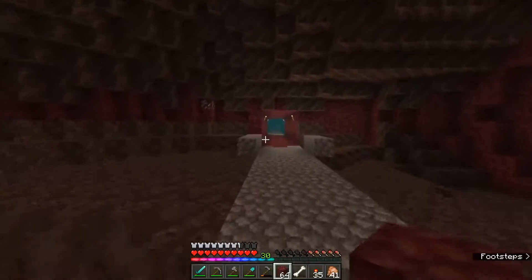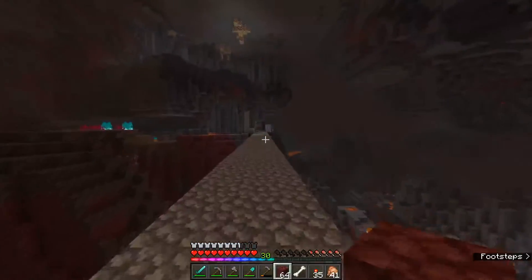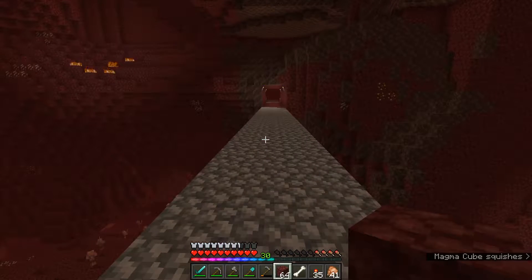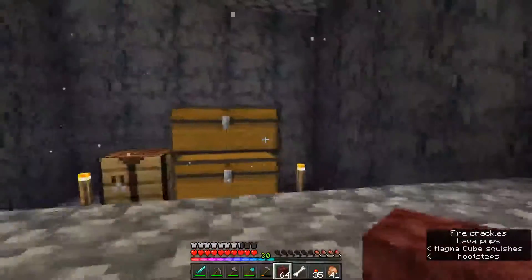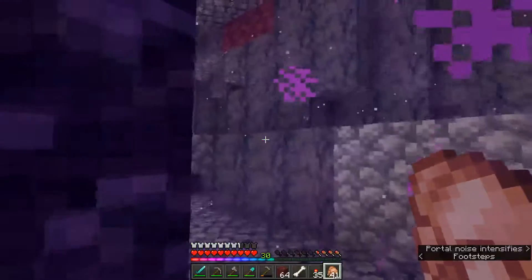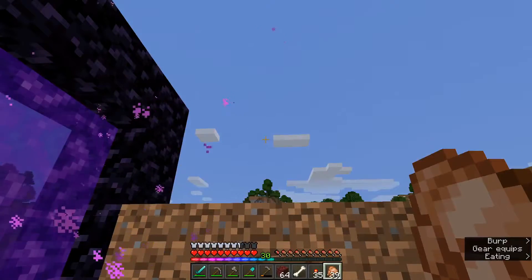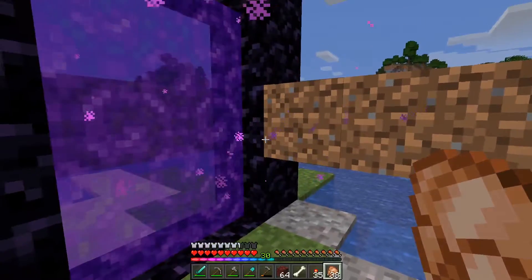Okay guys, something might be wrong here. Can you not transfer villagers through the nether anymore? Because I put that villager through the nether and he disappeared — he wasn't on the other side. The only thing I can think of is that a piglin got him. Let's make sure he didn't — I'm not sure how this would have happened — but let's make sure the portal didn't link up to a different one. No, he's not here either. Oh no. Let's try one more villager and see what happens.